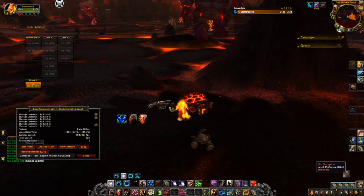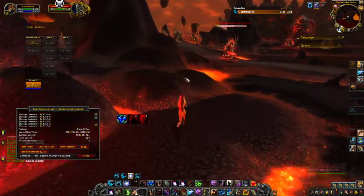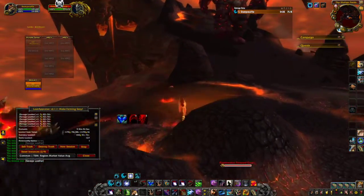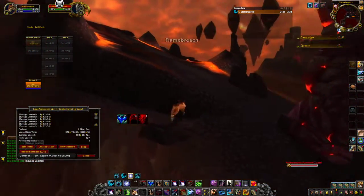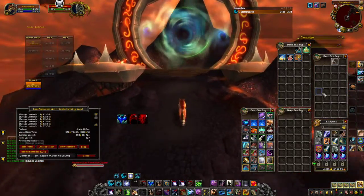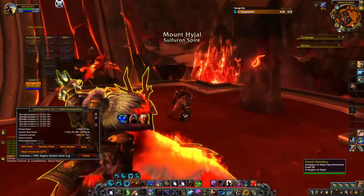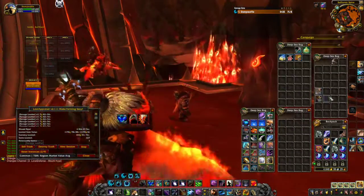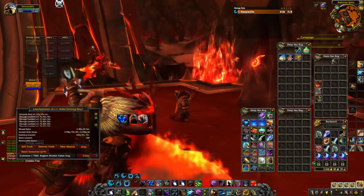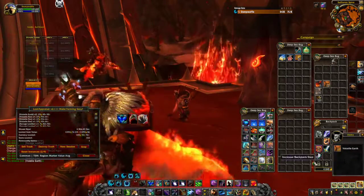We'll do this one more time. It's going to be about six minutes when we run out the door, so you'll get about ten times this much leather. Looks like we're going to get about 1,100 leather — let's call it 1,100 leather — and probably about 50 bloated stomachs. In the bloated stomachs you're going to get volatiles, which sell for money. Volatile fire, volatile earth — you can get all kinds of volatiles from those.